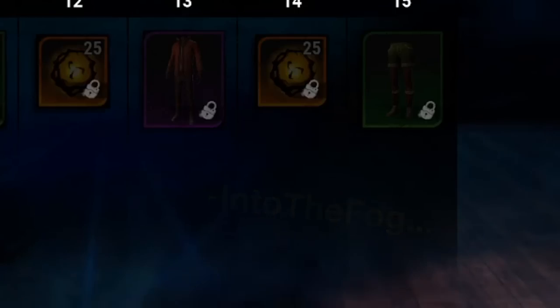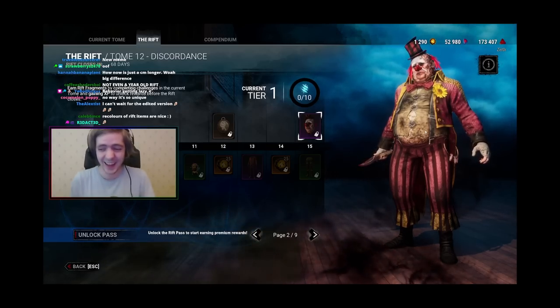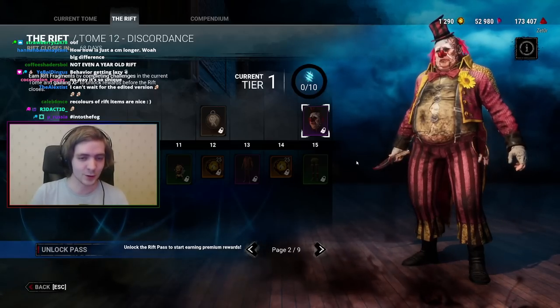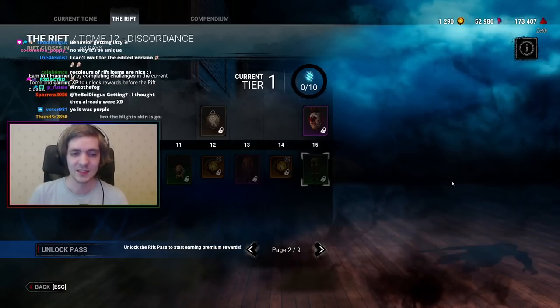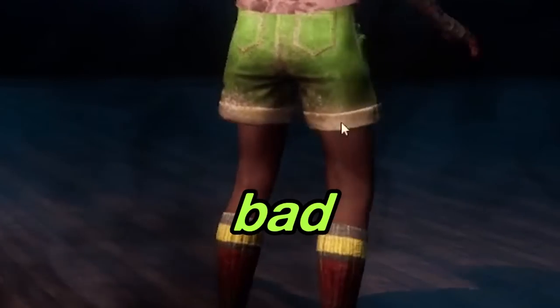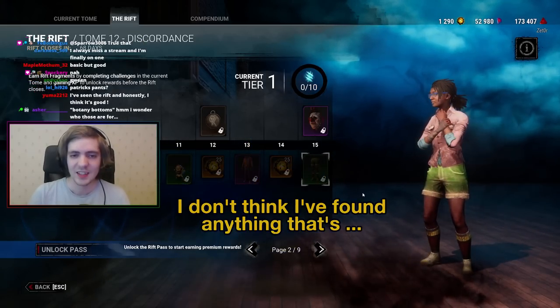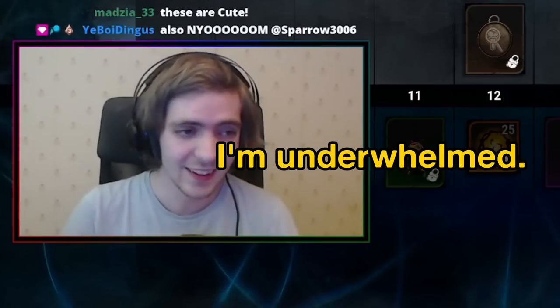Behavior, what the hell are you doing? We hate Behavior, hashtag shirt by survivor. Moving on to Botany Bottoms — pretty basic but actually not that bad. I'm 15 levels in and I don't think I've found anything great so far. It's not looking too good, yeah. I'm underwhelmed.